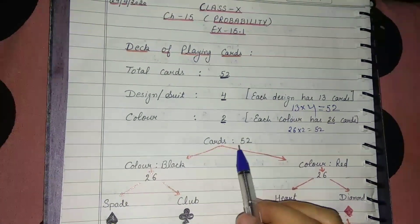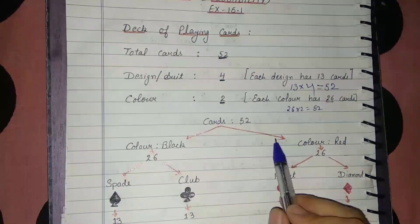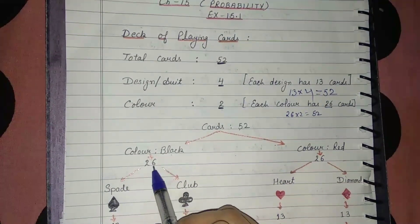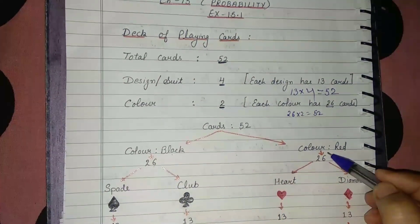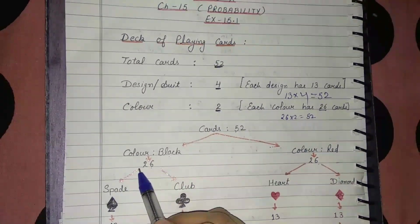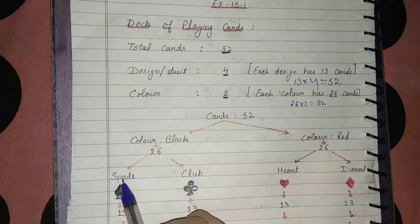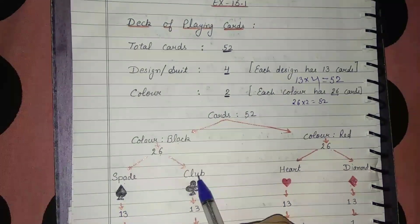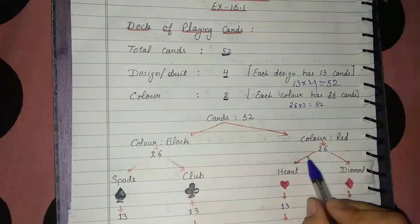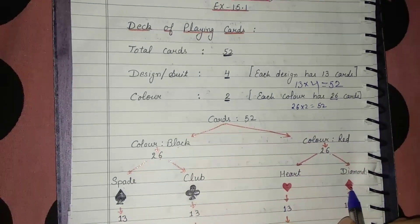We have 52 total cards. Color-wise, one color is black and one is red. Black color has 26 cards and red color has 26 cards. The two suits of black color are called Spade and Club. The two suits of red color are called Heart and Diamond.